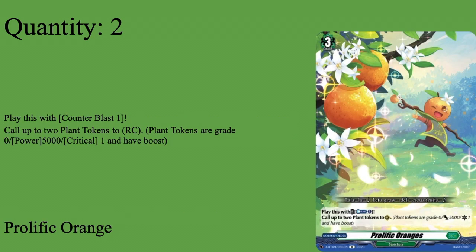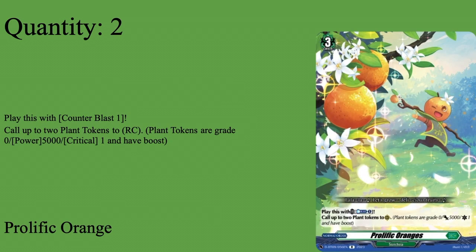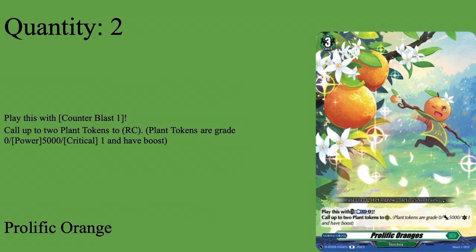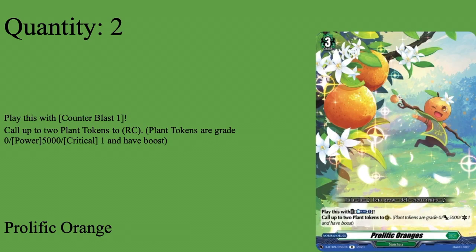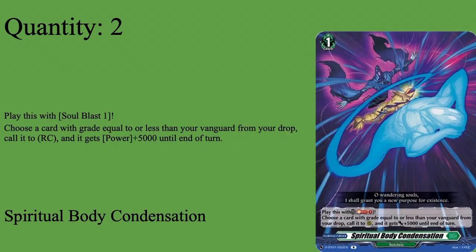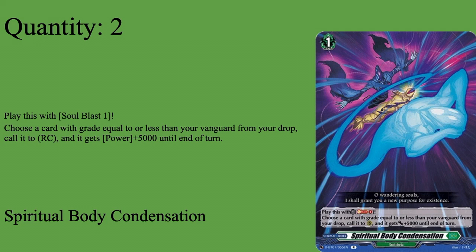Two copies of Profilic Orange — our last card. Grade three normal order: by counter blasting one, call up to two plant tokens to rear guard circle. Gets us two targets for Claw Dine — we call them, kill them with her skill, she gets drive and 5k for all plant tokens, then I typically bind Orange to get two more plant token rear guards. Works very solidly with her and doesn't compete badly with CB because literally the only other CB cost in this deck is Diantha. You only pay a total of five counter blasts this entire game if you draw all copies.